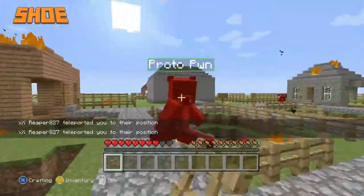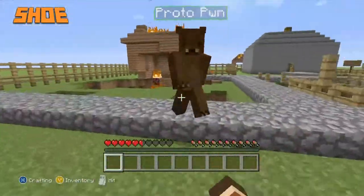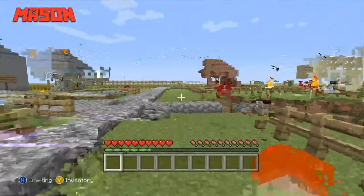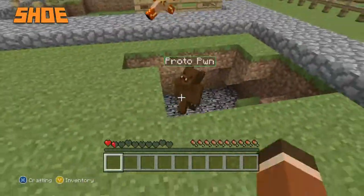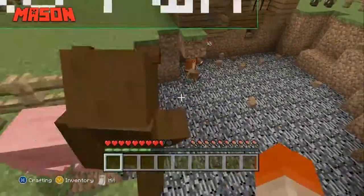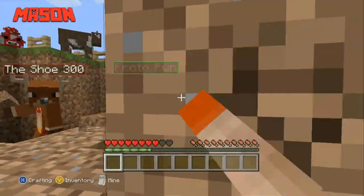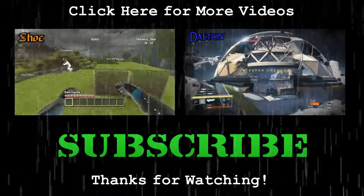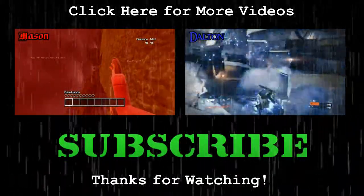Three, two, one. Yay! Mason wins! Mason has survived the big bad wolf! Man, she was duking it out like forest animals. Shulin's house had the most damage. Alright, we're done. We'll see you.